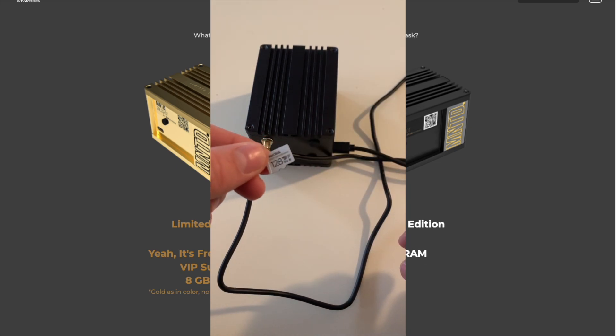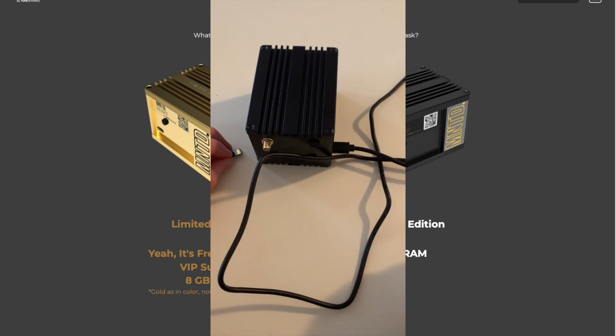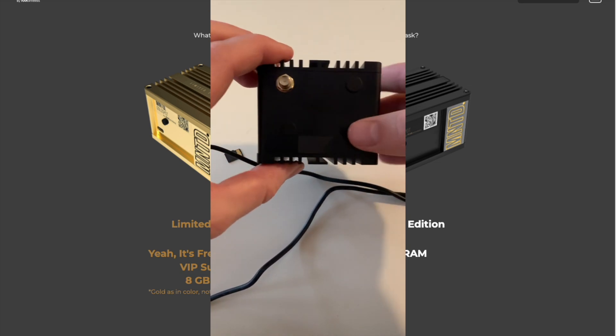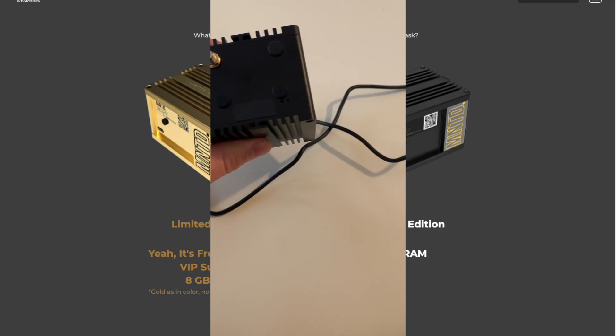To get into the actual replacement, this is the 128 gigabyte pre-flashed card, and here is my Rack V2 miner. This originally sits up in the attic, so I disconnected the antenna and brought it down. I also disconnected the ethernet, brought it downstairs, and took off the power cord.